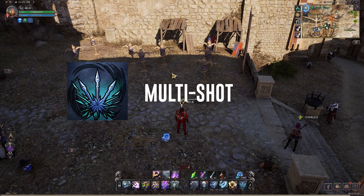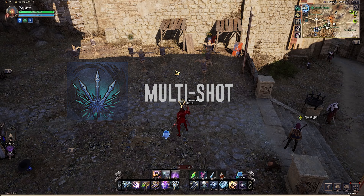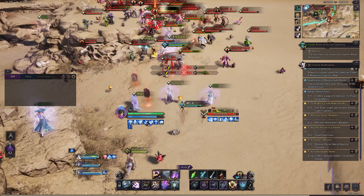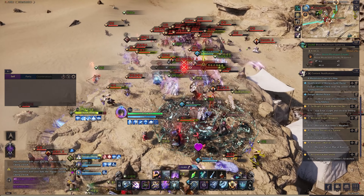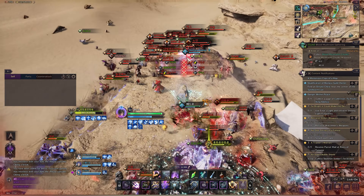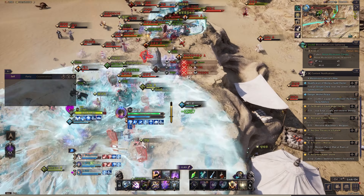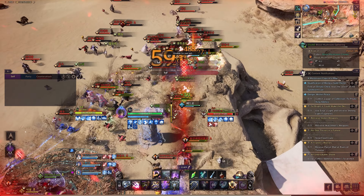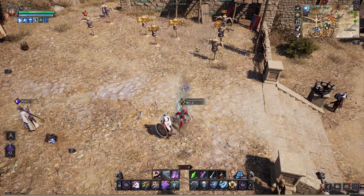Here it is, one of my favorite abilities for crossbow — Multishot. A wide cone-based ability that allows you to deal damage in a 60-degree cone, which applies a weaken with a 70% chance and a collision knockback to targets within its range. Each target hit by Multishot reduces your mobility skill cooldowns by 2 seconds. This ability synergizes very well with Nimble Leap.